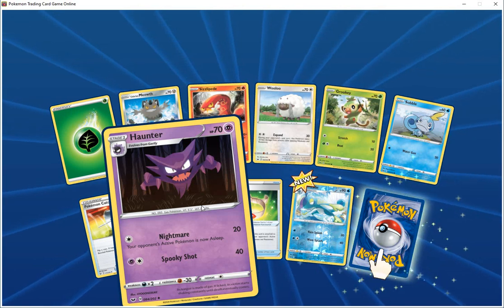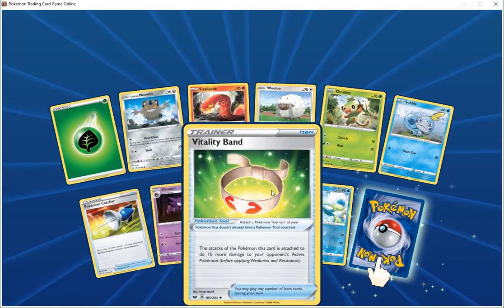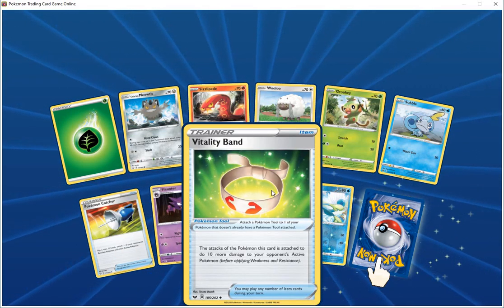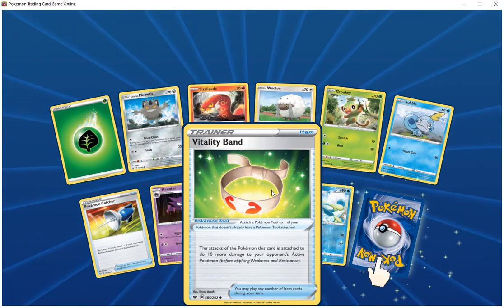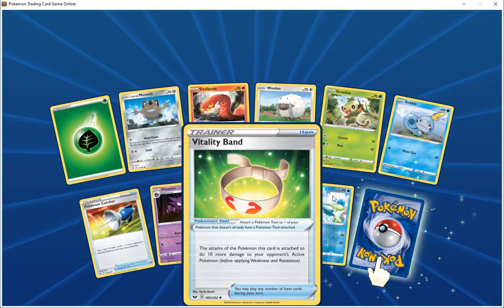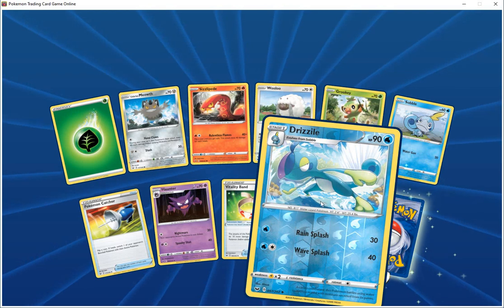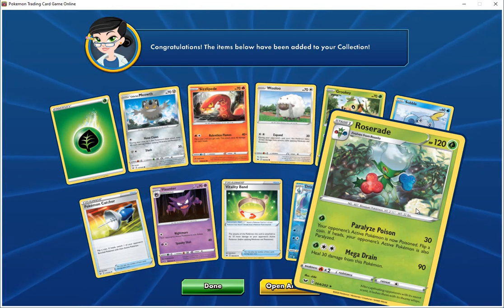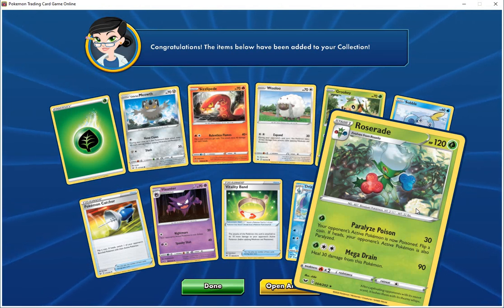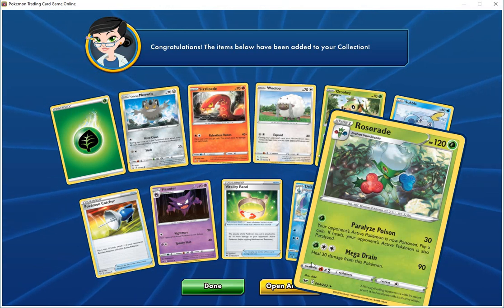Water HP 70 psychic, nightmare 20, your Pokemon bounces. Booby shot does 40. Vitality Band trainer item — attacks the Pokemon this card is attached to, does 10 more damage before applying weakness and resistance. Drizzle HP 90 water, rain flush does 30, weight flush does 40. Special card is Clorate HP 120 grass — paralyzed poison 30, your opponent's Pokemon is now poisoned, flip a coin, if heads it's also paralyzed. Mega drain 90 — heal 30 damage from this Pokemon.